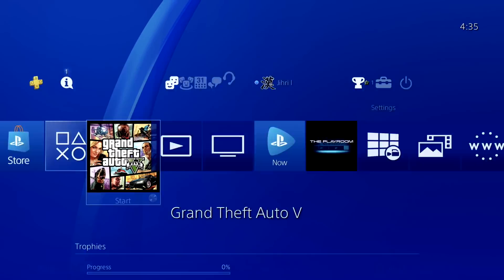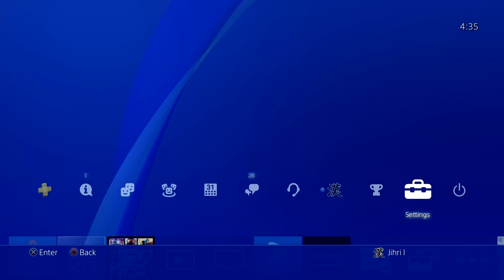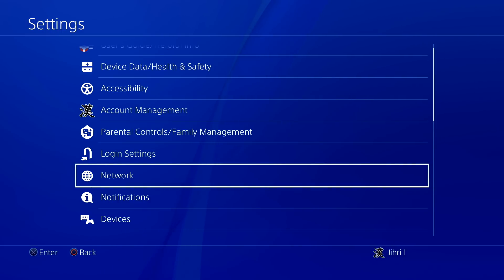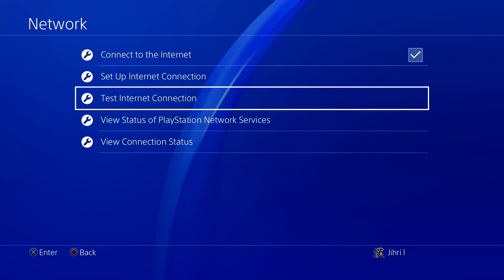Now, after restarting your console, you want to go to Settings, then go to Network, and now test your internet connection.